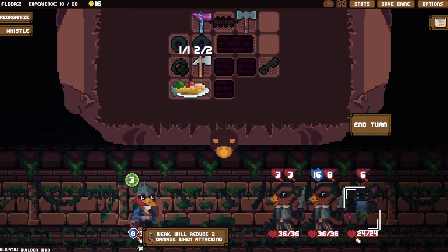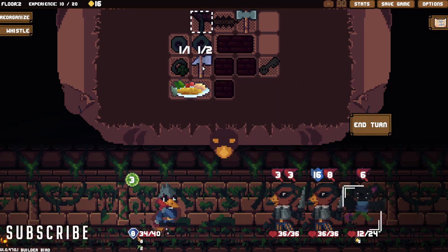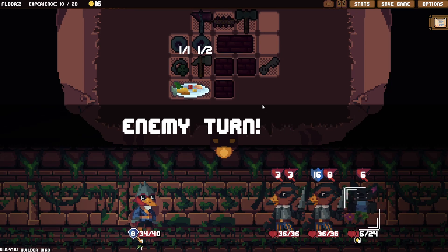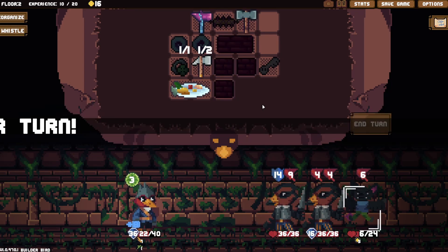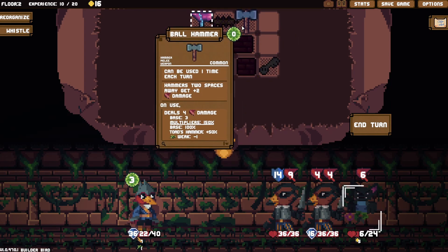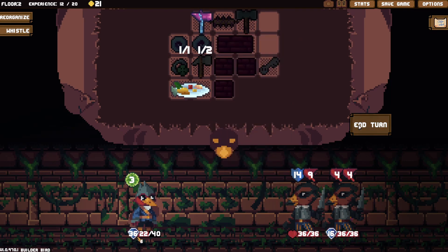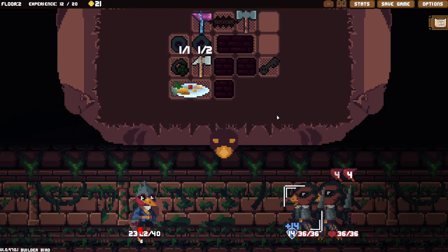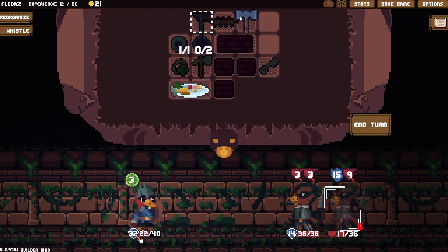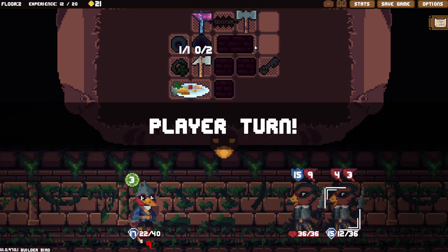Or weak to self — I should have attacked first. I can't even kill that one dude now so there's no point in energy. But we'll get a whole lot of armor this turn — poor damage. We'll just wait for our weak to wear off, then take this guy on.